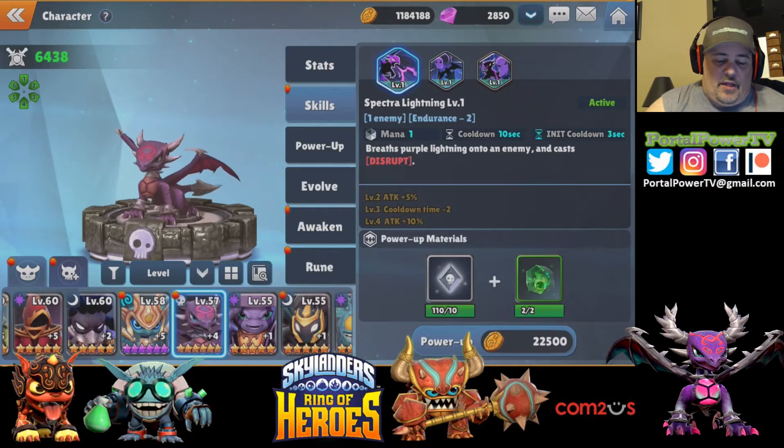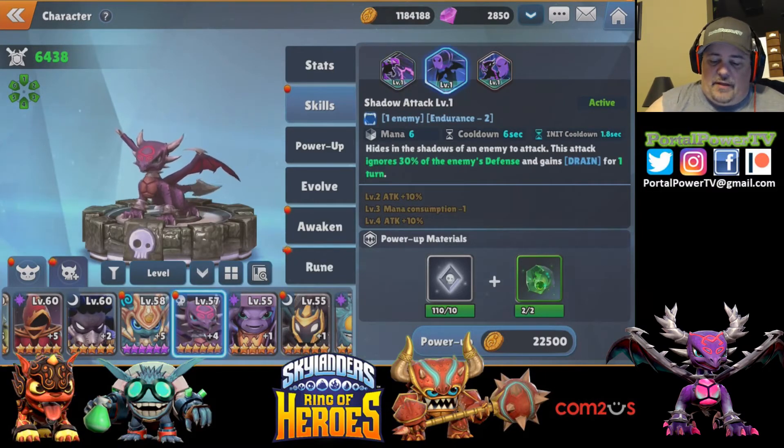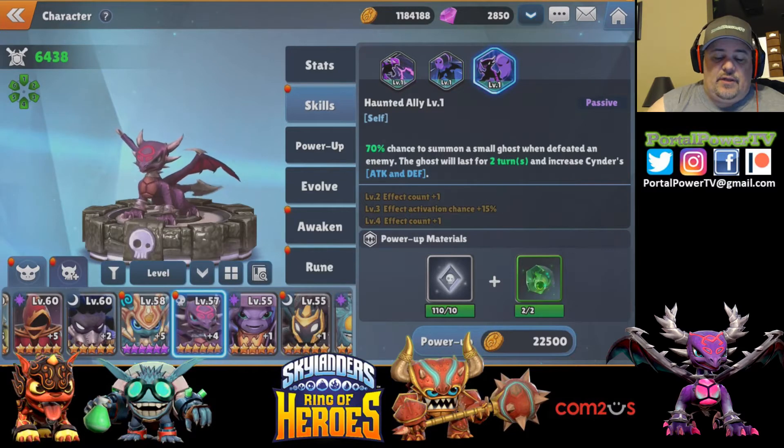The second skill is the Shadow Attack — it hides in the shadows of an enemy to attack. This attack ignores 30% of the enemy's defense and gains Drain for one turn. Then the last is her passive skill: Cinder's passive has a 70% chance to summon a small ghost when you defeat an enemy.